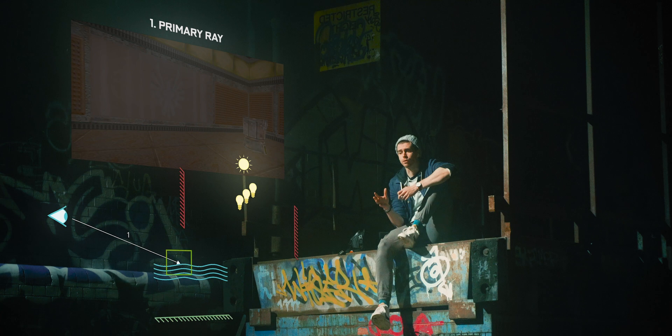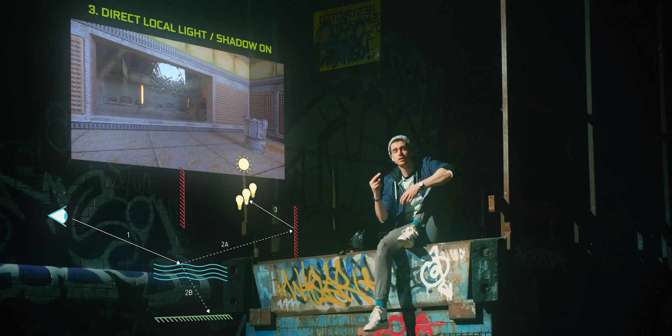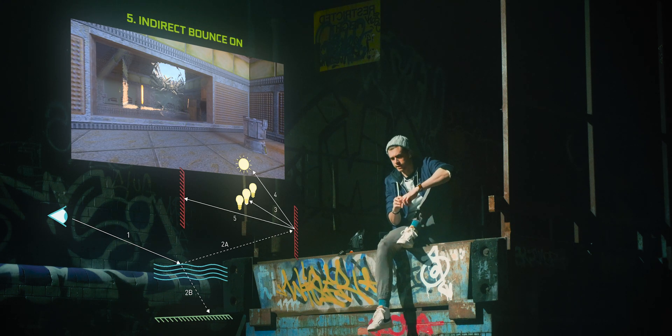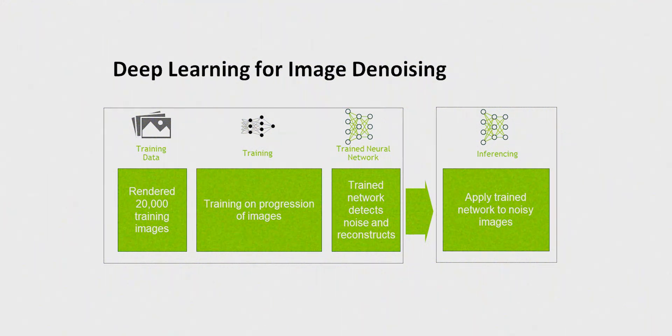So for raytracing in a video game, we basically do this process but in reverse — where instead of the lights shooting the beams out and bouncing around and then into the eyes, we instead shoot rays out of the camera. These rays are shot out, they bounce around randomly, and that's how we calculate the raytracing in a game. Doing this generates a really noisy image. The light beams bounce about in random directions, giving you a super noisy, almost random looking image, which doesn't look like anything until you run it through a denoising algorithm. It's magic — or maths. You decide.